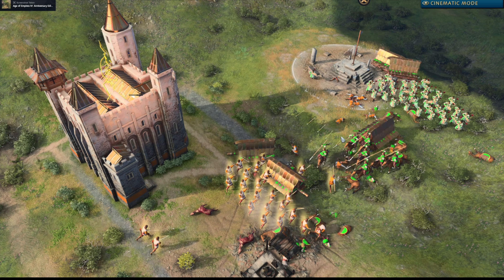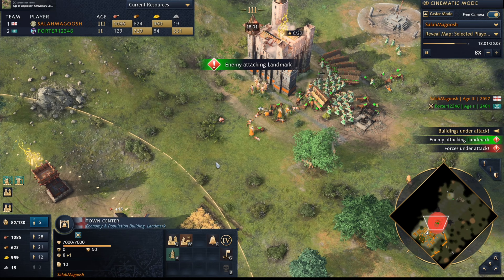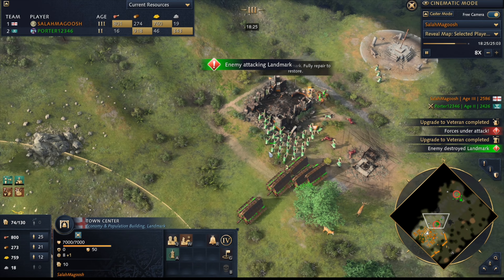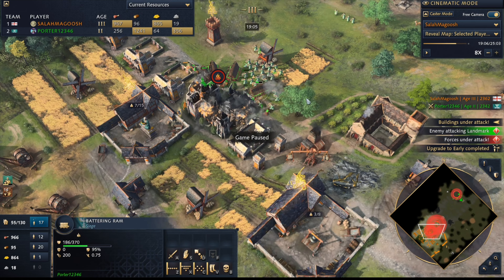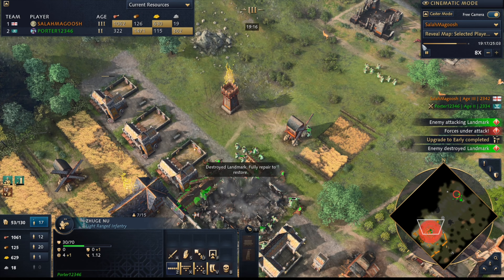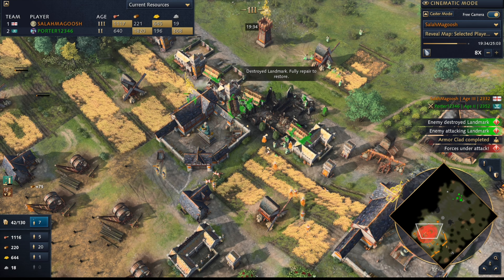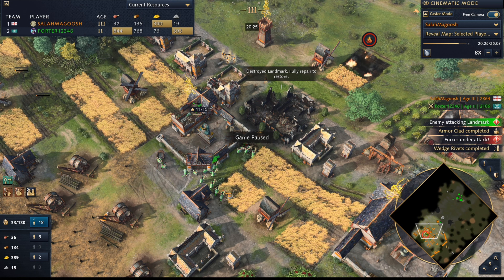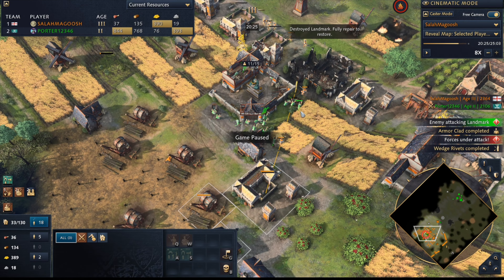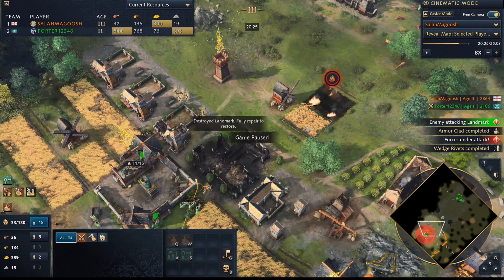Zhuge Nu kill — and now your villagers are running out to burn down rams with no white tower cover. If the white tower had been full with 20 villagers it would have absolutely massacred those Zhuge Nu. The biggest lesson here: either know where the white tower should go, or commit to the feudal fight once your eco was set up — you had your eco ready to go and you could have just fought it. Anyway, I hope you found that helpful and good luck on your future games.